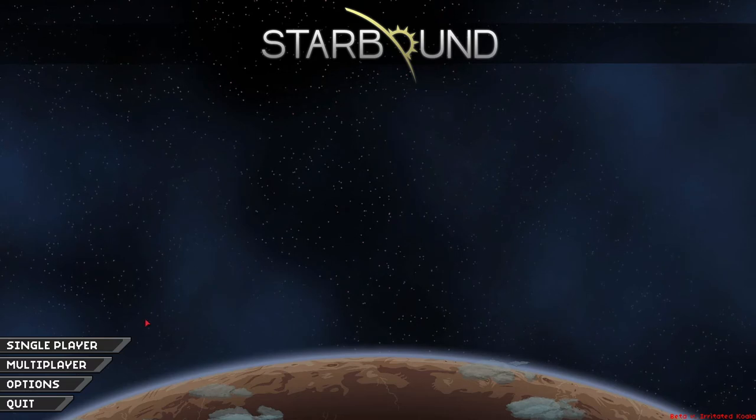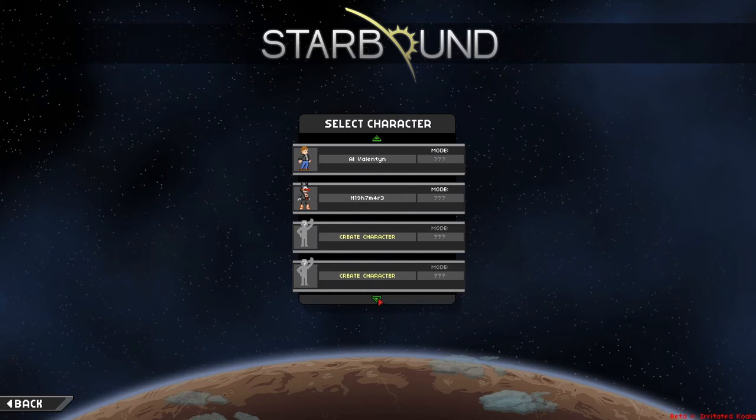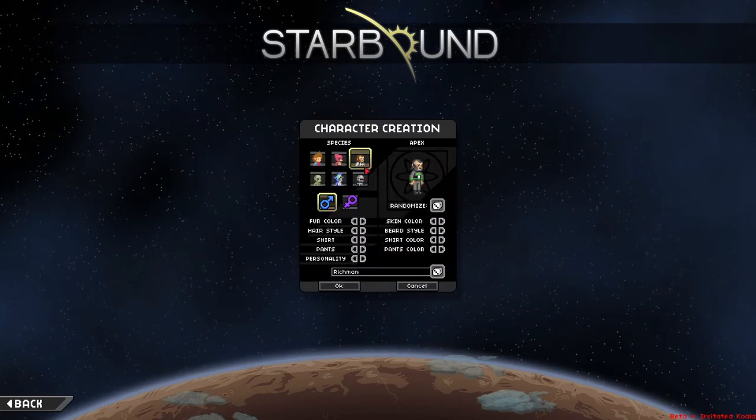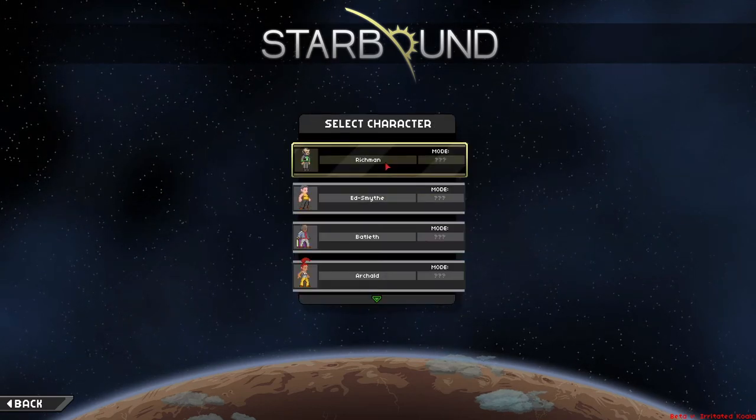First things first, let's create our new character. It doesn't really matter — I've got quite a few already, but let's just ignore all of these. I've been playing around with a lot of things. Let's just create him: Richmond. And we'll log in with Richmond.